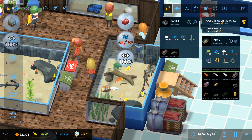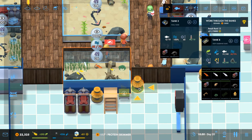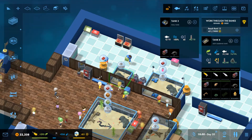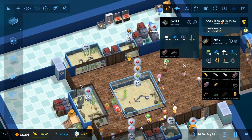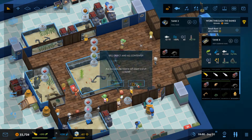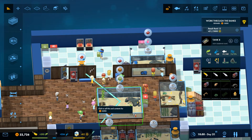We could do with another protein skimmer - okay, I'll add one there. That means this tank is not required. So what I'll actually do is remove this tank, and that's going to allow me to put this other tank in around here.